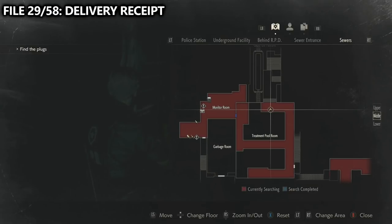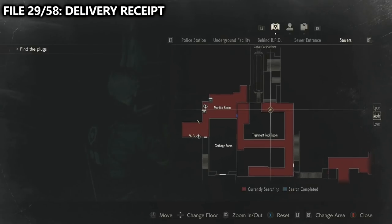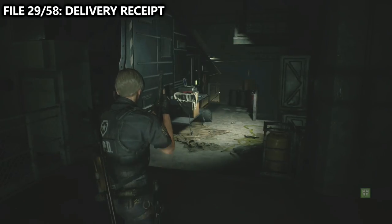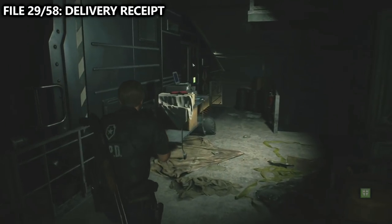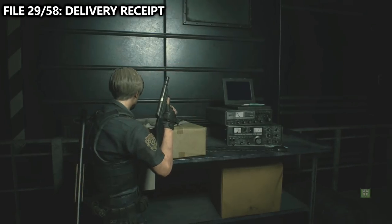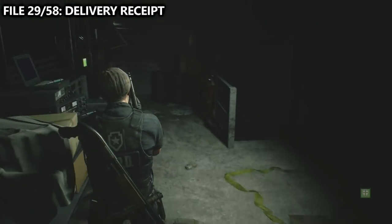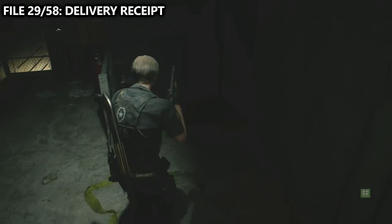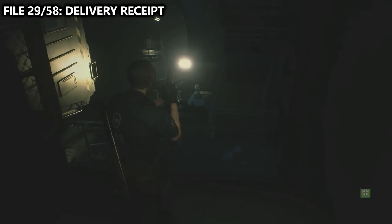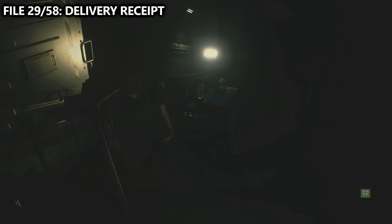We're now in the treatment pool area after crossing the small bridge. Here, you'll find the T-bar tool handle, which is mandatory to proceed through a couple of doors. If we go down the stairs from there, we can also find a file sitting on the desk. This one's number 29 out of 58 — we're halfway there.